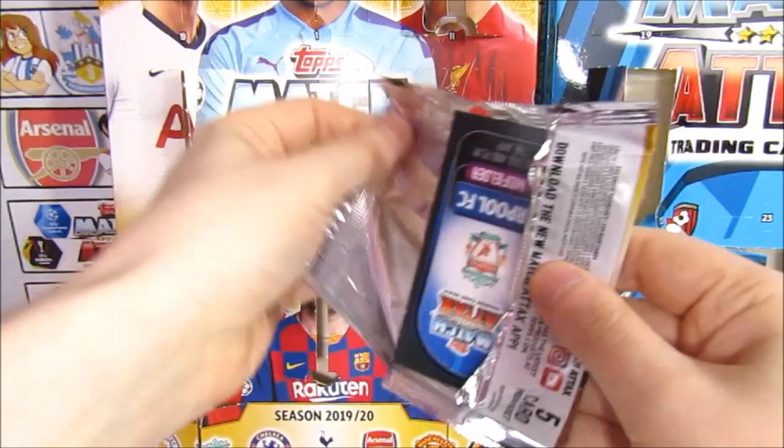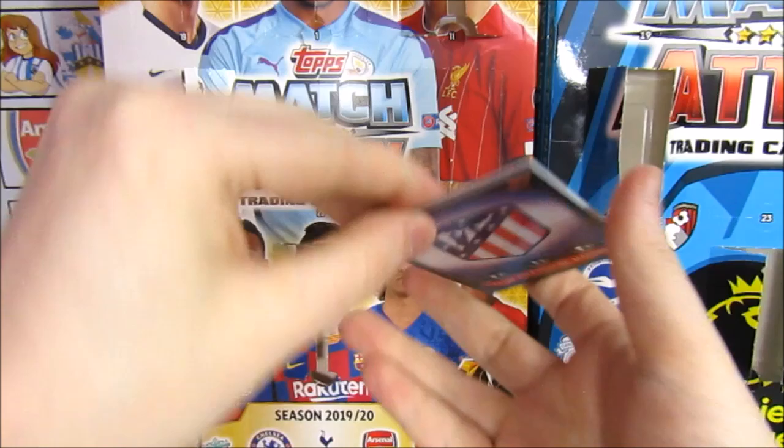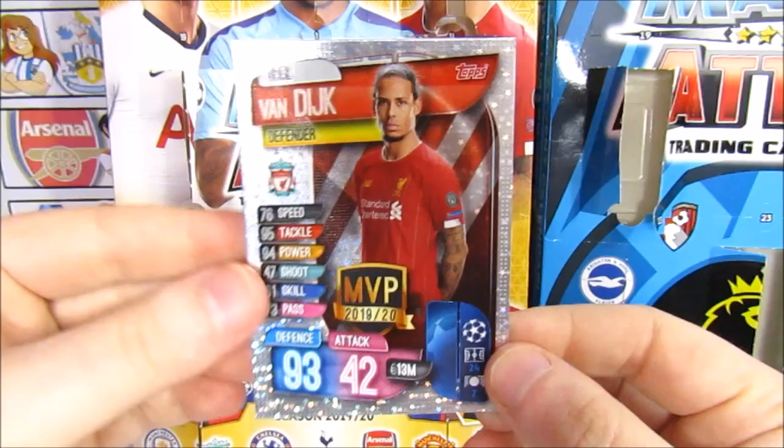Is this going to be unlucky thirteen for us both? Yours looks potentially good - this could be the Van Dyke MVP. That would be the last card we need, completing our limited editions collection. We've got the Atletico Madrid badge, Naabri, Kieran Trippier, Sadio Mane - boom! Nice, awesome! We got them both! That is really good - that completes our collection other than limited editions that haven't been released yet. Super happy about that, and it's only our second MVP as well. Turns out day thirteen was pretty good!